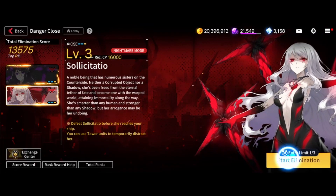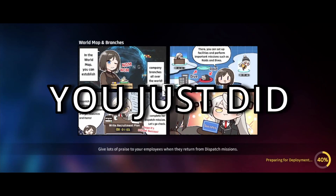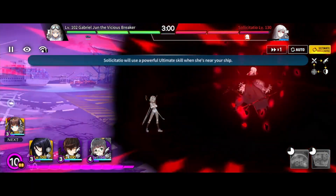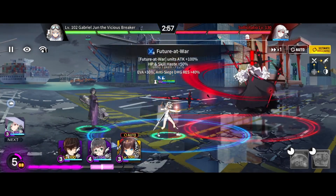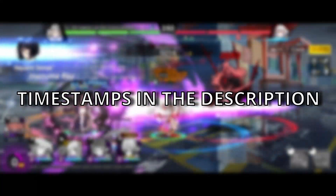Today we'll be looking at the other boss available in Danger Close, Solicitasia. I hope I didn't butcher that name. To give you a heads up, Solicitasia is considerably tougher to beat and her mechanism is quite different compared to Nervia. If you'd like to jump straight to the unit recommendations, you can find the timestamp in the description below.